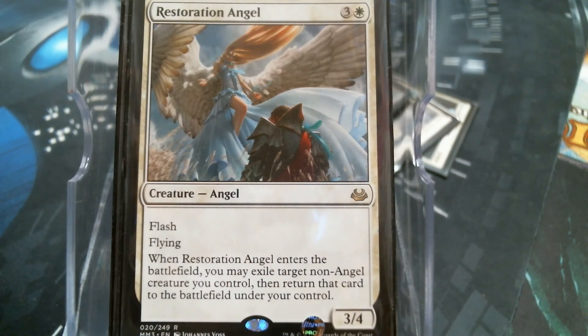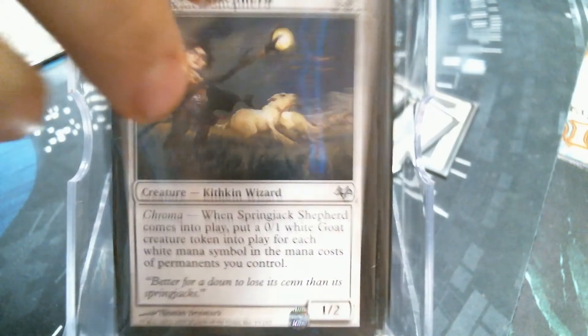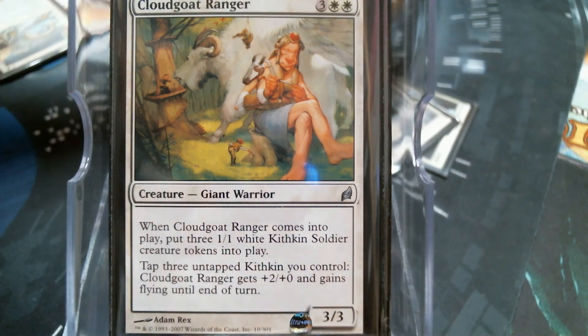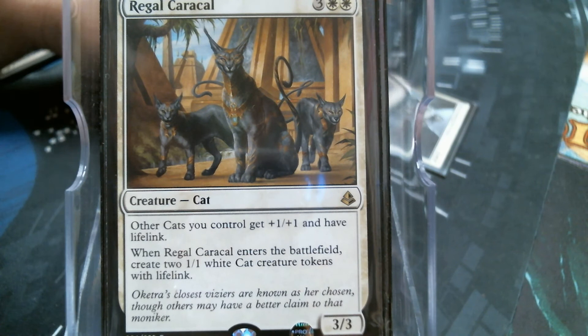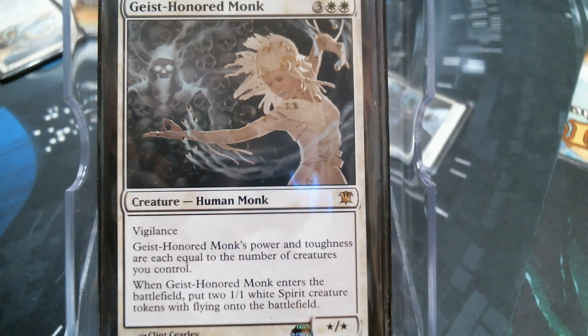The Resto Angel is going to blink things when it comes into play - things like the Spring Jack Shepherd, the Captain of the Watch, the Cloud Goat Ranger, Knight Captain of Eos, the Regal Kitty - because I can't say that word - and Geist Monk. These are our perfect Angel targets.